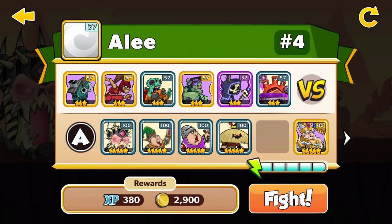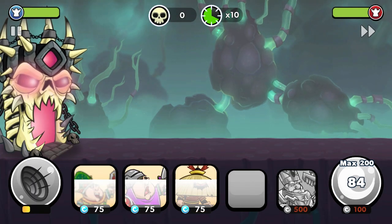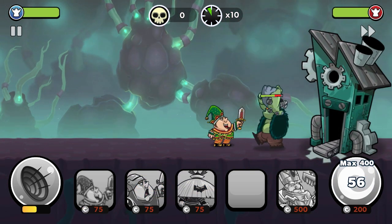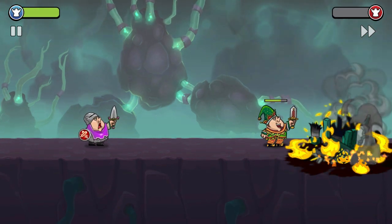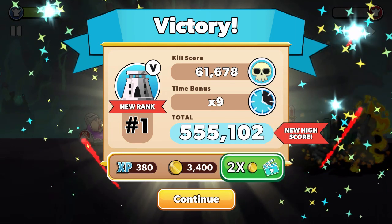Up and found. Ailey has the factory 3 stars over 57 and also the avoid lord 3 stars over 57. Only the elf this time. He has some coins. GG — rank 1, 555k, very nice.